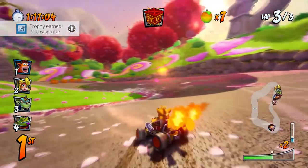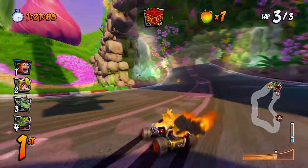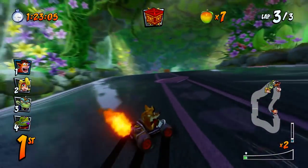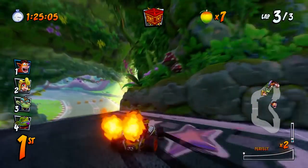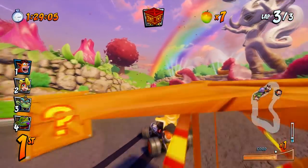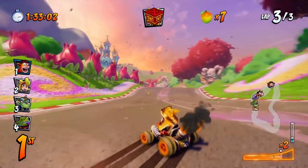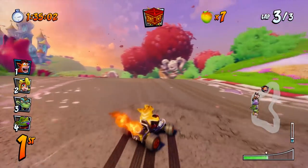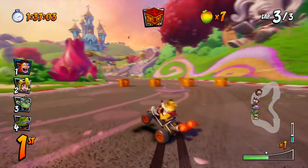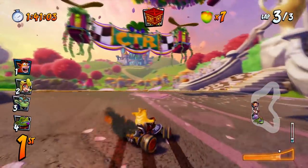Once you've got the technique down, work on making a better path — cutting corners and throwing in a little hop every now and again to make sure you're angled and taking the most direct route. Here I'm going through the grass doing power slide turbos, which maintains my speed much more easily. This is the key to getting those top scores.